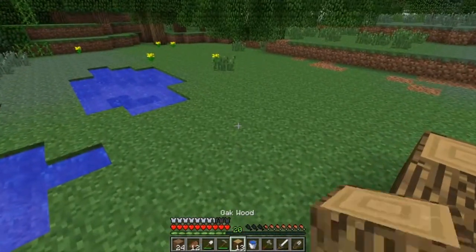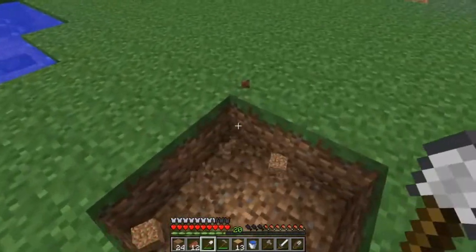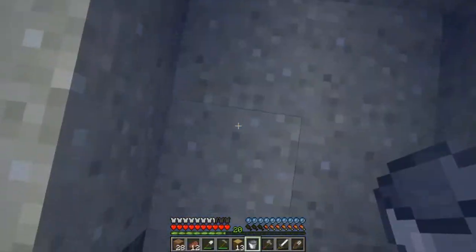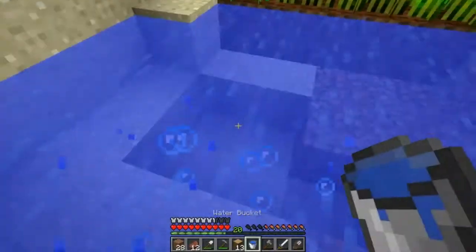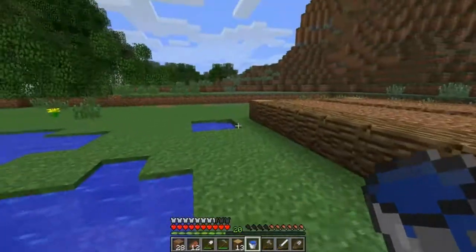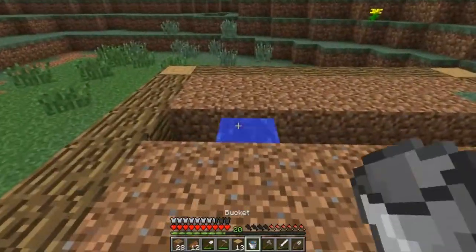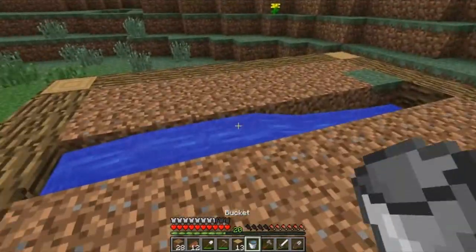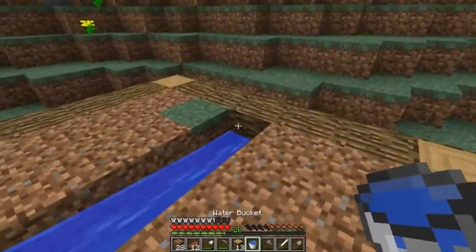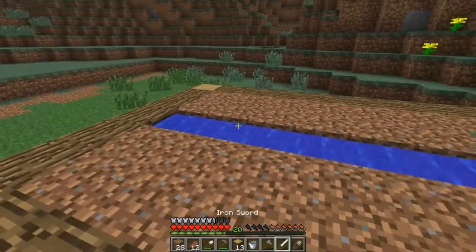Now we need to make an infinite water source. So what I'm going to do is make one here. By taking water out of there we managed to fix it — you tell me how that works. So now we've got infinite water. We'll just plop it all down on our little farm.